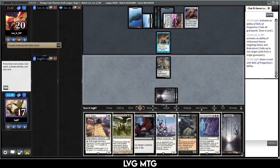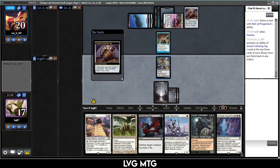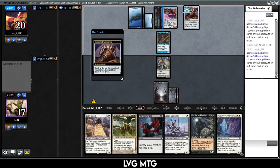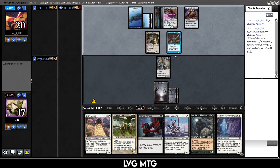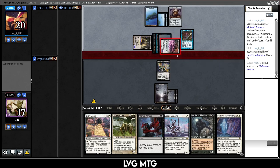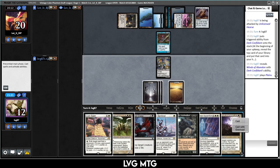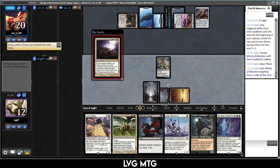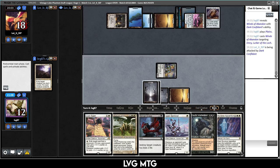It's a black land — fine. I won't attack into Emry. They get the top but they have one card in hand and not much beside the Hearse, which we can kill. They're topping again, so they haven't found anything. Mishra's Factory lets them crew the Hearse — they are going to, but it's just a 3/3, that's fine. I'm not going to block. A white land would be really nice. I'll take care of Emry with Winds of Abandon so I can attack with Dark Confidant.